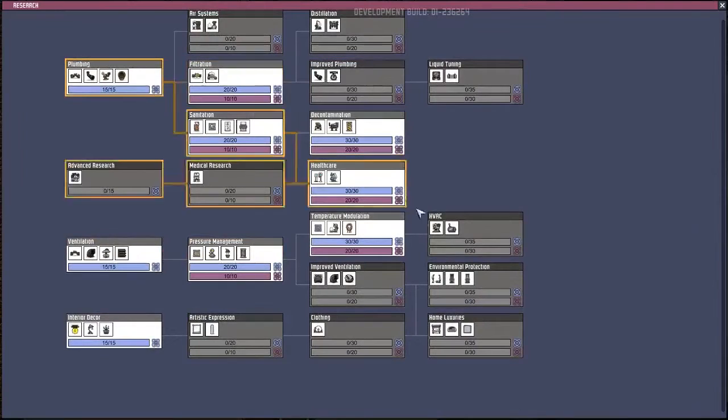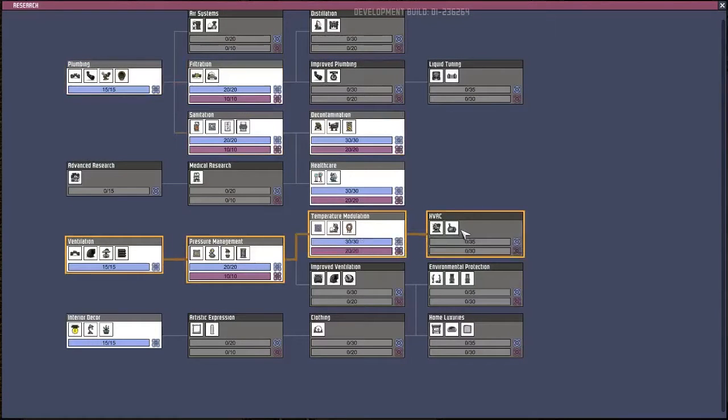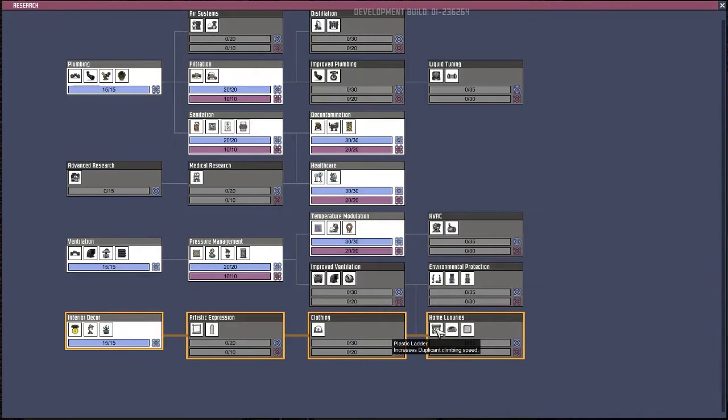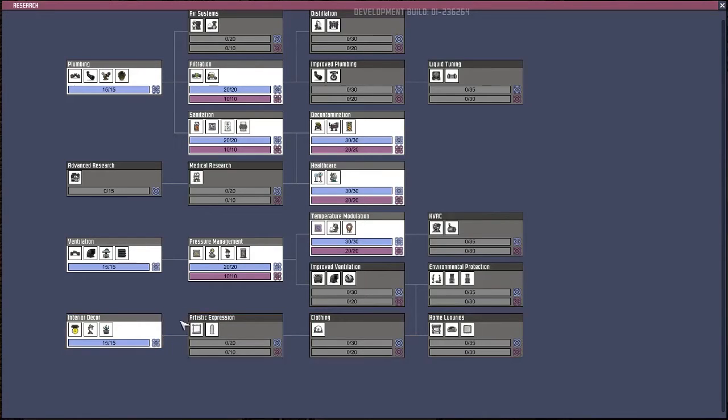Improve plumbing. Oh, exosuit - that's really cool. Exosuit dock. Oh, luxury! Plastic ladders, comfy bed, wow. That's pretty cool. Plastic tile. I think this is a lot of good stuff. Plastic expression, blank canvas.